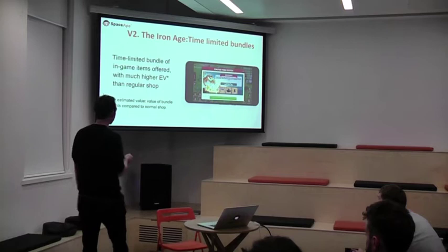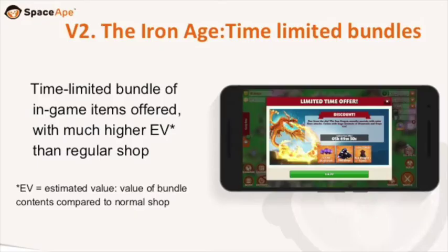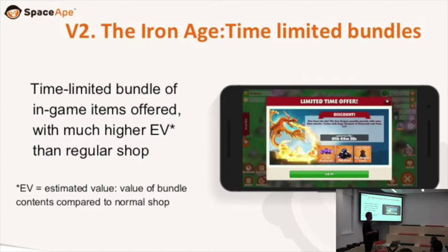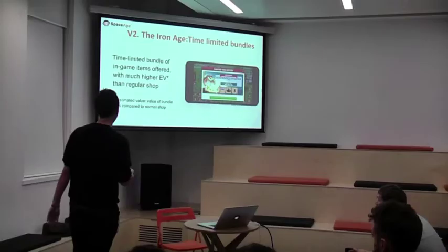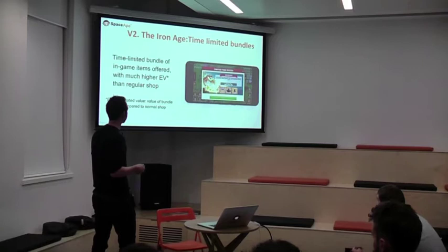This is something we launched into Samurai Siege soon after launch as a way of improving monetization — it's what we call time-limited bundles. You'll log into the game and at some point during your session this bundle will pop up and say 'hey, I've got a special offer for you.' In this example you're getting 3,750 diamonds, some onyx, and a Sun Dragon's Tower, but you've got to buy it in the next six hours or it's going to go away. And what we found is that these really increased the amount of revenue we were making in the game.